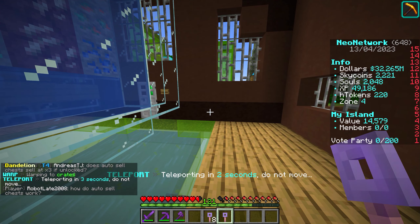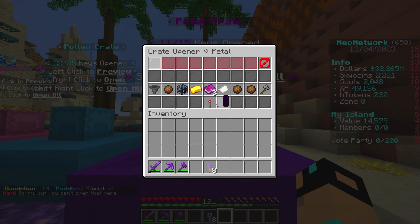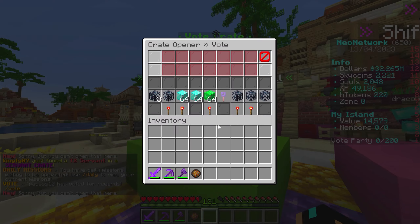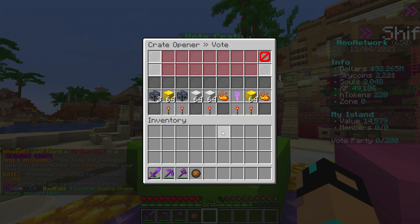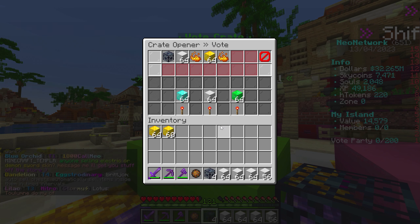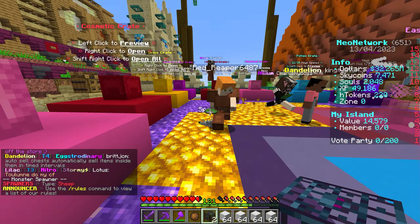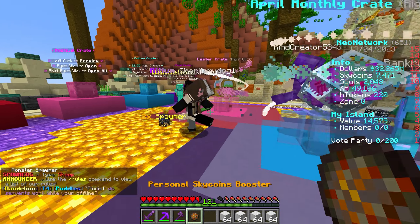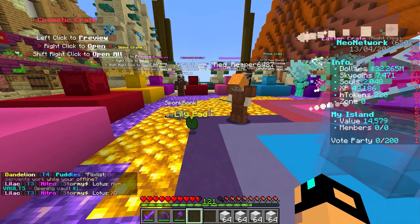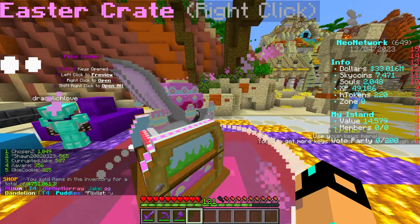Let's go to the crates and use those real quick. We have one petal crate — let's see what we get from that, hopefully something decent. A little Skycoin booster — nothing to sniff at. And what do we get out of the vote crate? A little bit of Skycoins and some value blocks — cool. I don't need the sheep spawners anymore so I'll just kind of throw them on the ground and see if somebody wants them. I'll be keeping the booster for sure though.